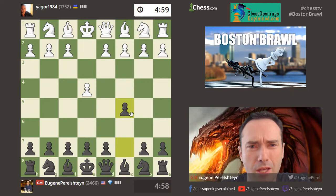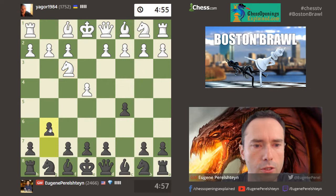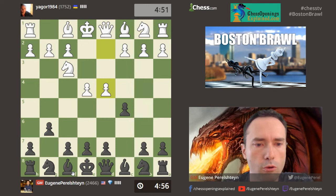It's a five-minute game, a little bit slower, so I actually get to comment on my ideas. My accelerated dragon is c5, g6, and I could play bishop g7 or take the pawn. Let's take the pawn.